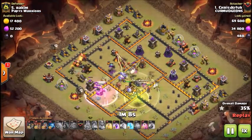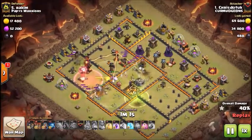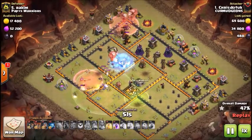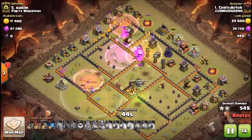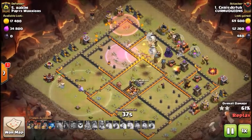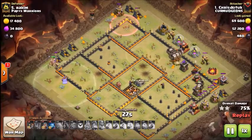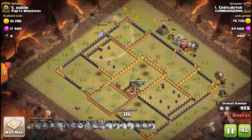The air defense at nine o'clock comes down. Third air defense goes down at twelve o'clock. All three air defenses are still up briefly but the inferno should go down. He places a heal over his loons under the Tesla farm, then sends in the remainder of his loons around the three o'clock air defense. It gets taken out and he just cleans up from there. Another nice shot by Chris, getting the triple.